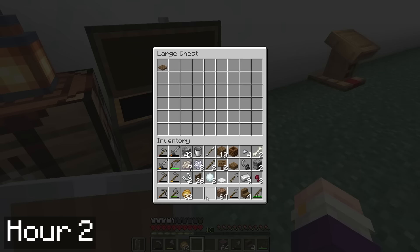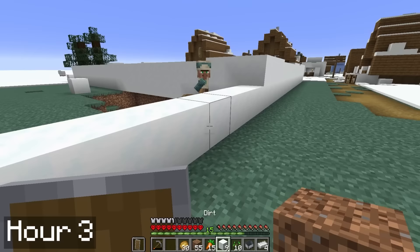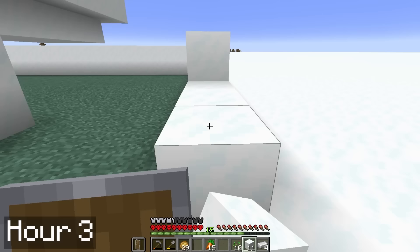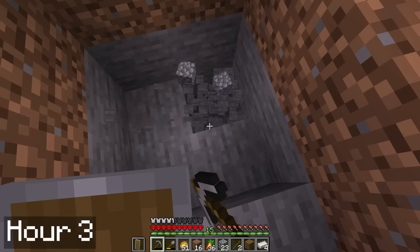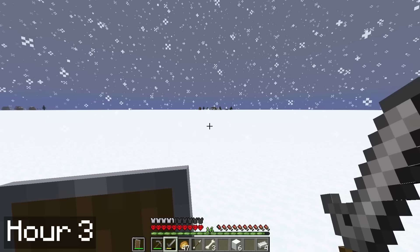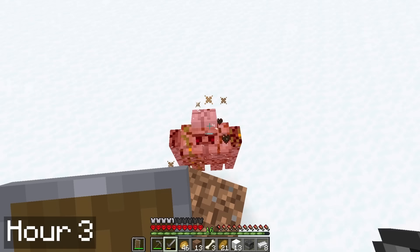I spent the next day organizing all of my items, and then I fished for a bit. I don't know what's more boring, fishing in this game or fishing in real life. By my third hour in the world, I spent the day building up snow walls around everything in preparation for moving the villagers into the iron golem farm. I also started turning another creeper crater into a drop chute for a future mob farm. The next day I went out exploring in order to get some more iron for the iron golem farm — I need it for the mine carts that the zombies will sit in.